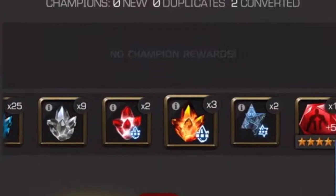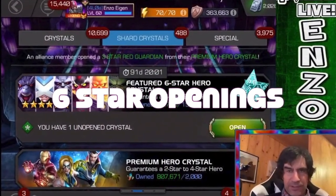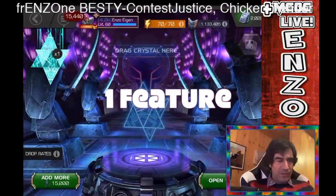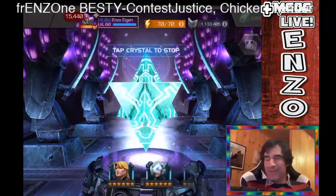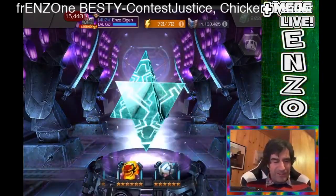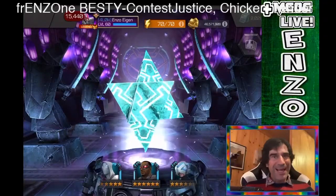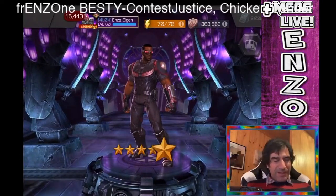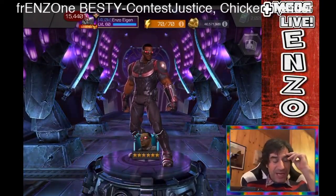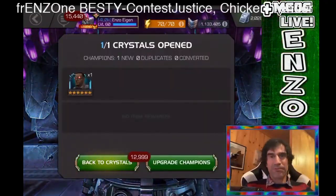I also got two six-star nexus crystals along with a couple of five-star and four-star nexuses. For my six-star openings, they were really good. I had one featured crystal I bought from the ISO store for 13k — so many good champs in there, though to me it's a little too expensive. I landed on Falcon, and Falcon is an awesome champion. His rework is really cool; his awakened ability is nice because you get the extra two seconds of lock-on plus some extra crit damage, so I'm very happy to pull him.